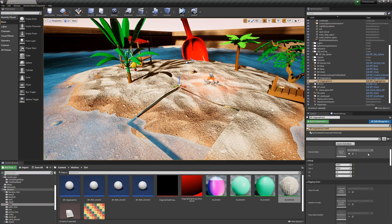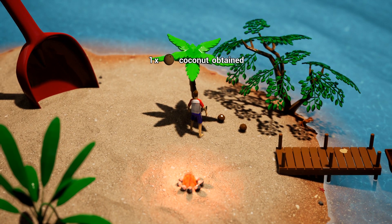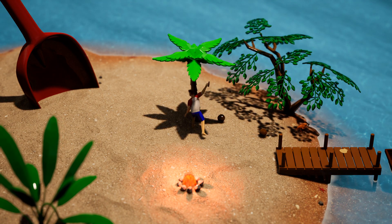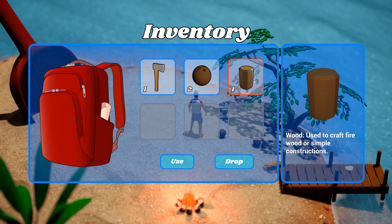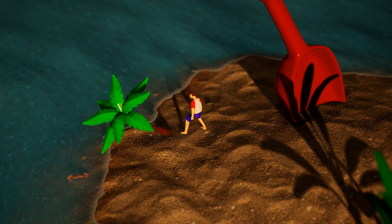I implemented this by blending the landscape with my runtime mesh. Back to the axe — you can now chop down the palm tree in order to get wood. You will also be able to chop the banana and Porsche tree to get your hands on different materials such as leaves, wooden beams, and sticks. The trees always fall in the opposite direction of where the player is standing.